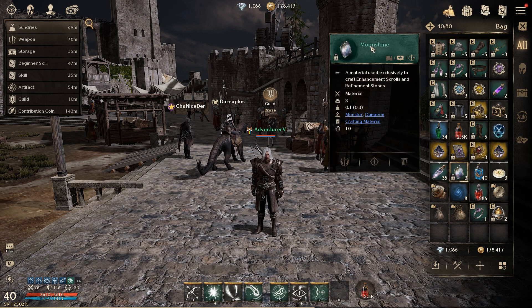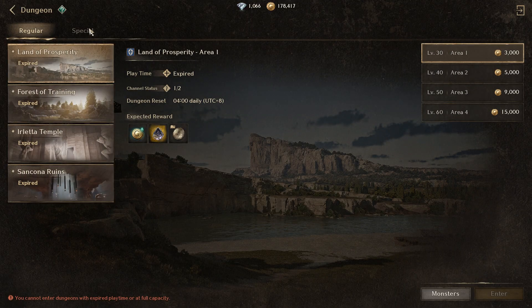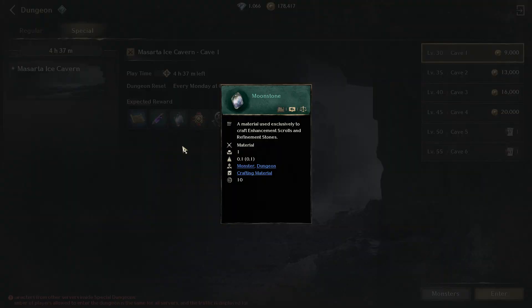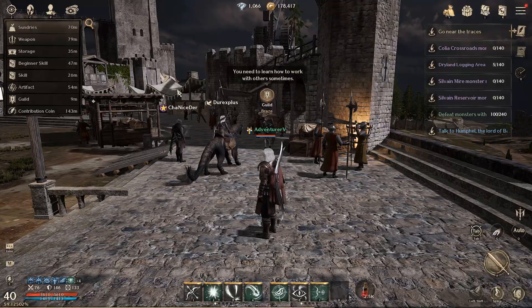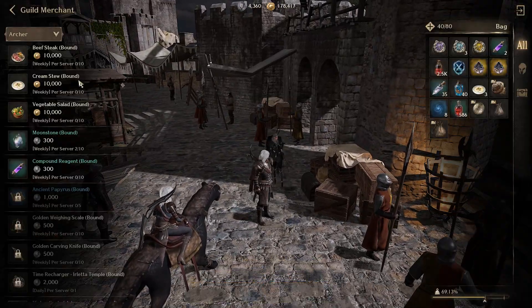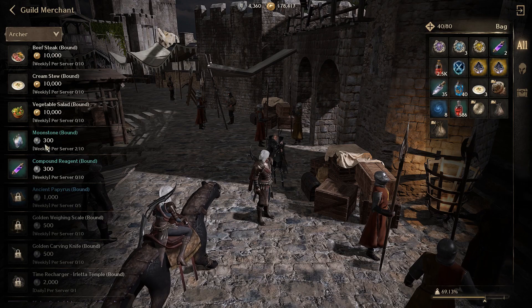There are two ways to obtain Moonstone in Night Crows. First, in the dungeon's special Masarda Ice Cavern, and second, by purchasing it from the guild merchant in town. Moonstone can be used to craft gear enhancement scrolls and refinement stones.